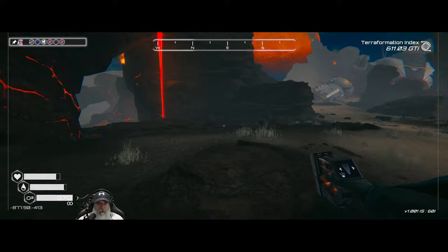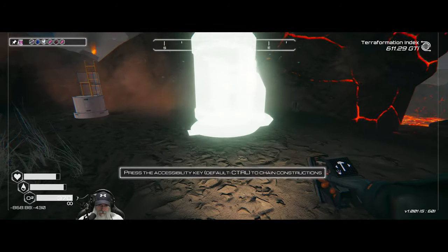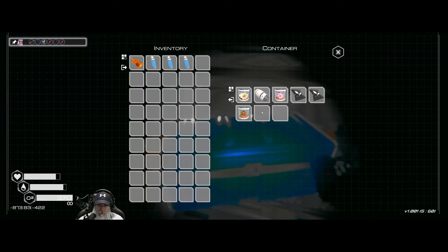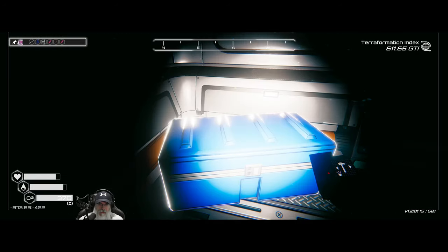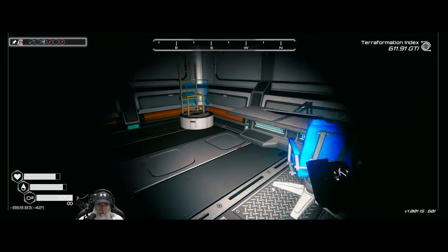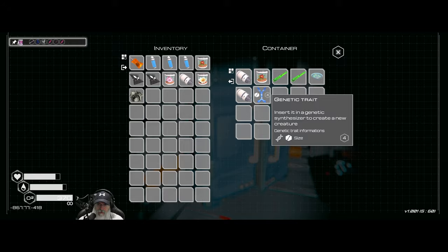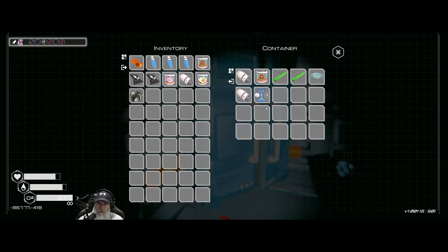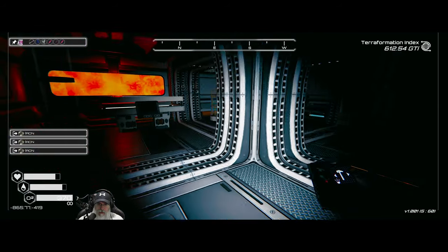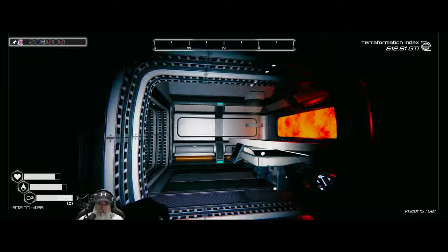We might as well hit this bunker while we're here. Let's loot this place — there's a rocket right there, but we can't do anything with that. Let's go down to the next level. Got a genetic trait and two more rocket engines — nice.